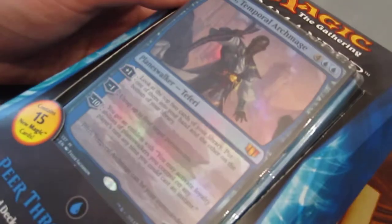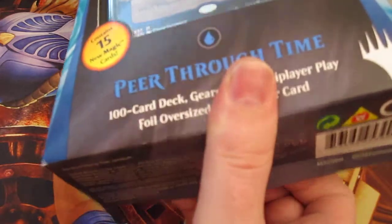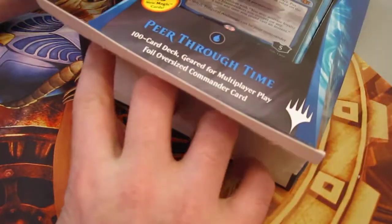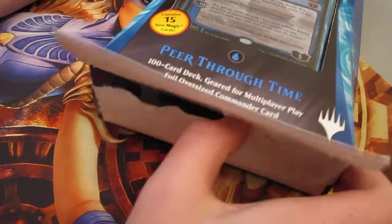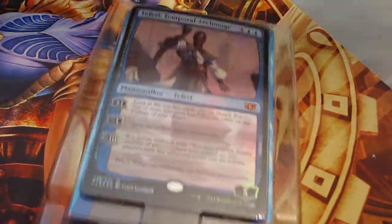Let's go ahead and open this up. So every Commander product they've had these fancy little boxes. They also come with little boxes inside. This one is giving us a new set of tokens — these double-sided tokens which are pretty fancy. And while they do give us a jumbo Teferi, I'm actually a little upset because I love Lorthos and I also like some of the other legendaries they've printed here.